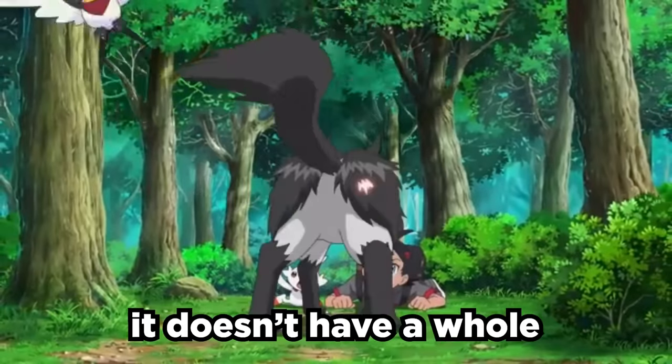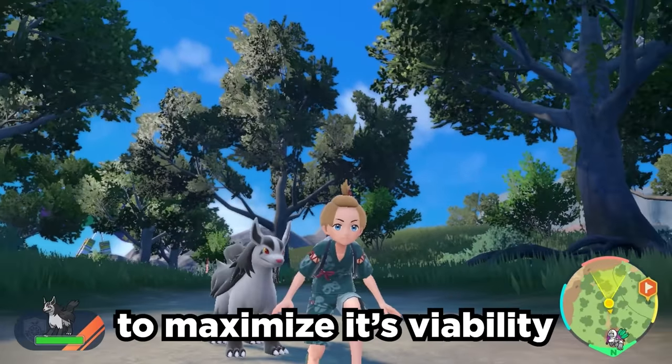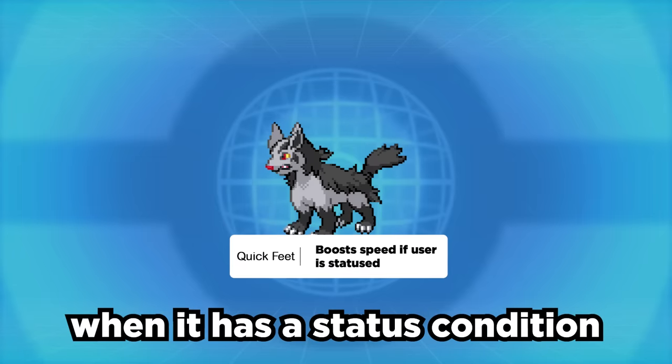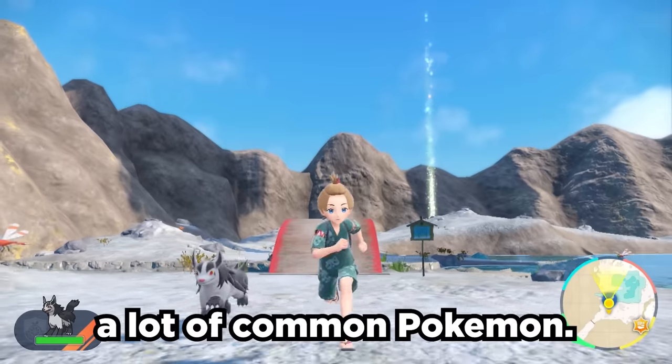Mightyena is pretty horrible competitively. It doesn't have a whole lot going for it, but it does have a niche we can take advantage of to maximize its viability. Its Quick Feet ability gives it 1.5 times speed when it has a status condition, so we can pair this with a Toxic Orb and we've got ourselves a Doggo that can outspeed a lot of common Pokemon.